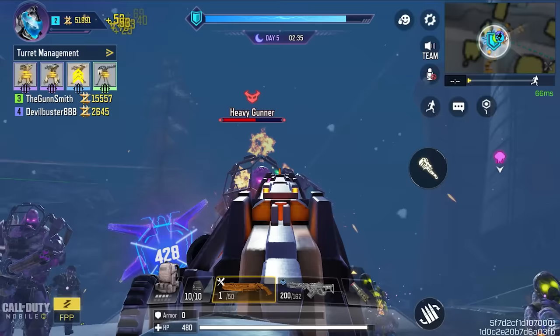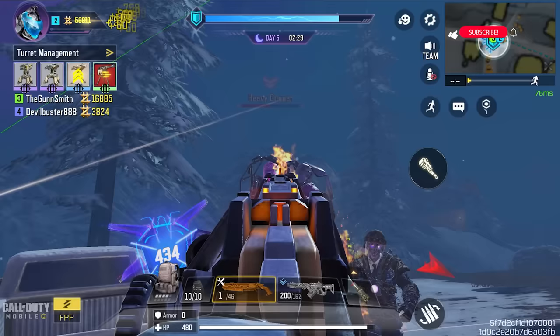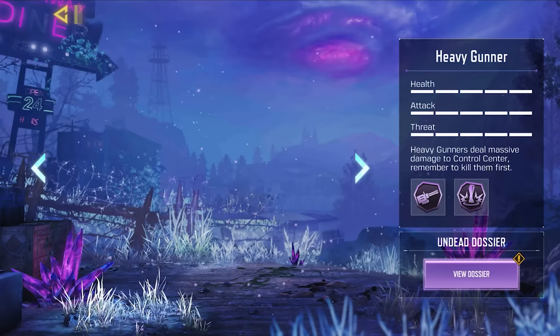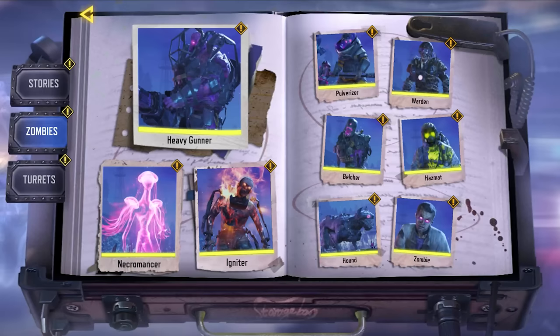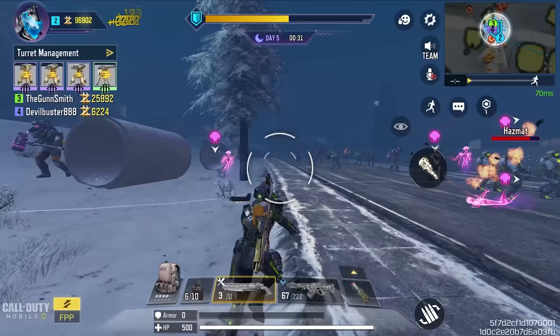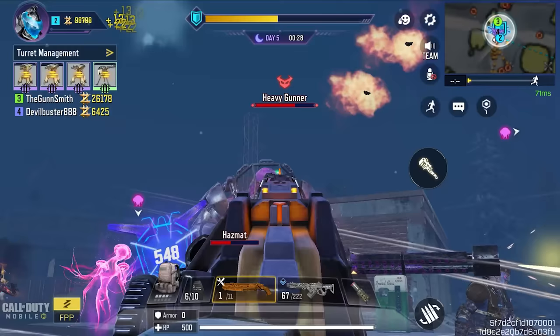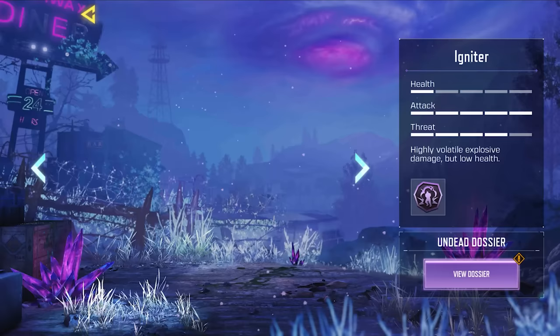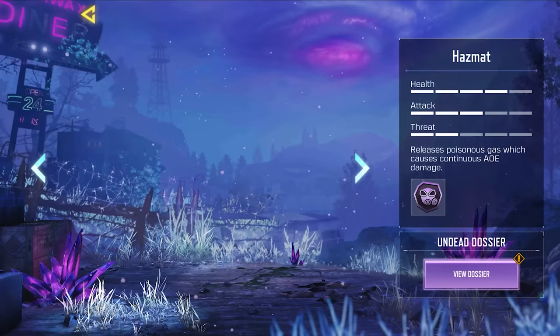If you run out of shotgun ammo, don't worry — you can buy the shotgun again from the vending machine. A lot of people don't know this, but there's a priority for killing zombies. Although heavy gunners are the hardest to kill and deal the most damage to the control tower, the most dangerous zombie in my opinion is the necromancer, because they reduce the damage you deal to other zombies. Always kill necromancers first, then go to heavy gunners. The full priority order is: necromancer, heavy gunner, pulverizer, igniter, belcher, hazmat, warden, hound, then regular zombie.